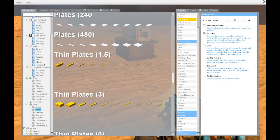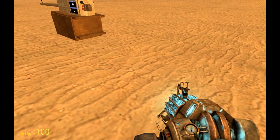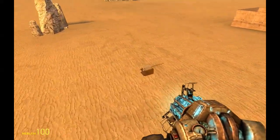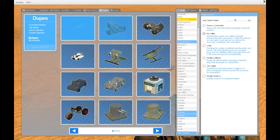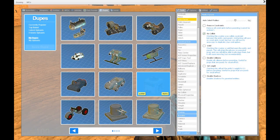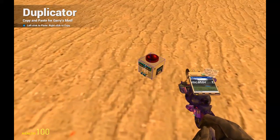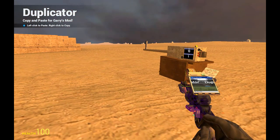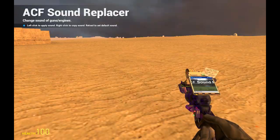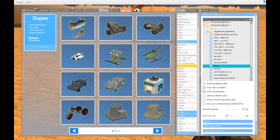Now we shall save it as an advanced duplicator. Do not use the regular duplicator for complex structures, especially not with ACF and wire mod. I tried to make dupes of vehicles before and they're laggy, they won't work as they should. For complex structures like zeppelins, airships, and cars with guns, you just want to use advanced duplicator — it's a much better tool.